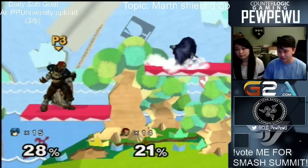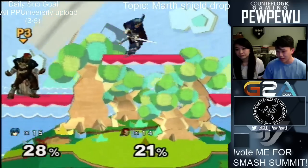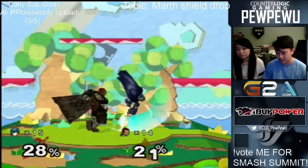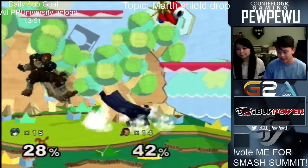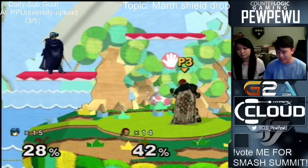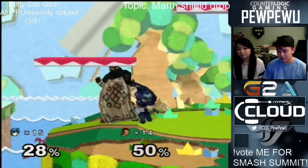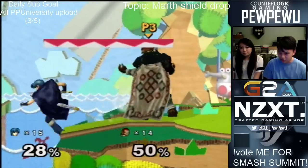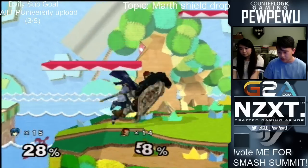Down air is a move that is pretty good because sometimes you're running through a platform and you gotta escape, but you see an opening and you can drop down and hit them with your down air — just like that. On this smaller platform, it's really good. The reason why I don't necessarily like this one is because I feel like I can shield drop forward air and get a better result, just like that. But there are tons of applications for all of it.